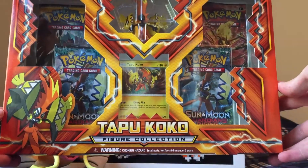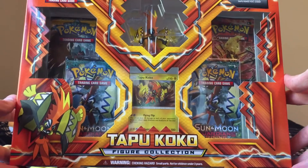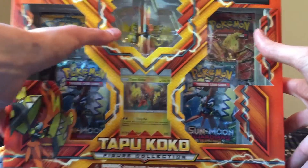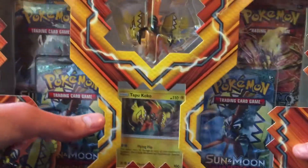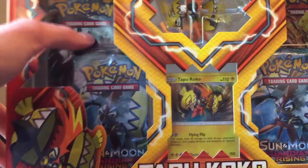Check it out. This box is really awesome — very similar to the generation boxes that came out a while back with Charizard, Blastoise, Pikachu, or Venusaur. But this one is really awesome. It's got the promo card, it's got the Tapu Koko little figurine, it's got two Guardians Rising booster packs, a Sun and Moon, and a Steam Siege.